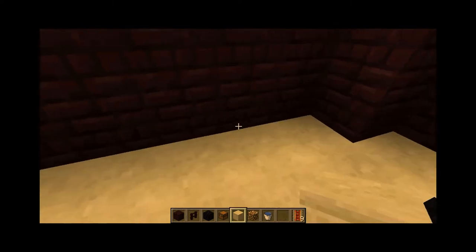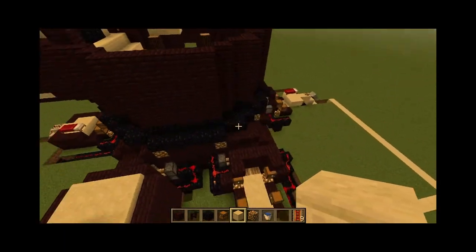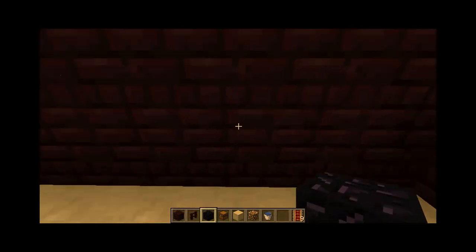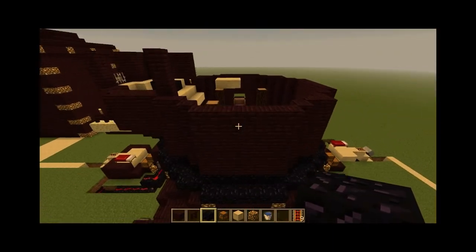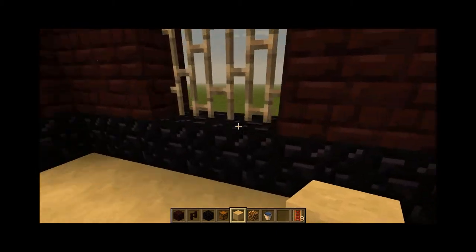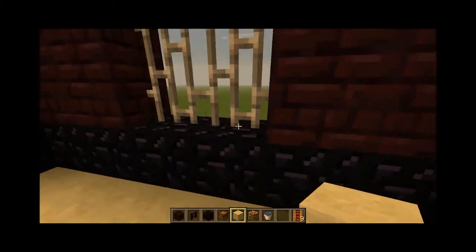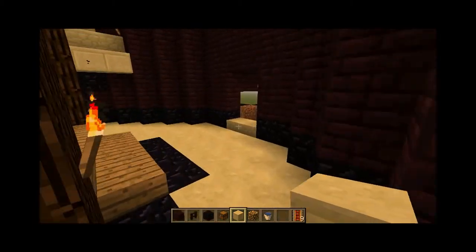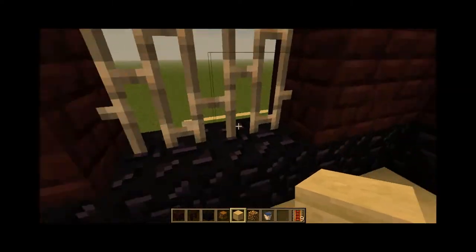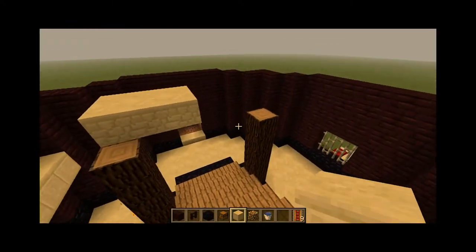So this area is gonna be a nether portal, or it's gonna be an area themed like the nether. I might put a fake nether portal and just have them journey through it. I don't know what to do over there yet. And this way is just gonna be a normal mine area — themed like an abandoned mine shaft, with cave spider spawners. Just gonna be themed like a giant abandoned mine shaft. So, allow me to get to work.